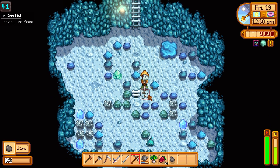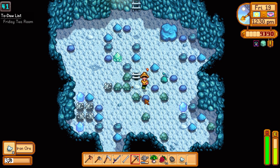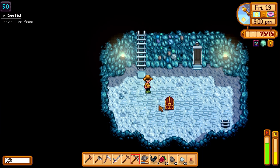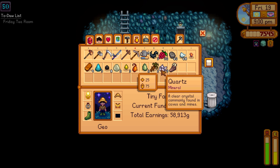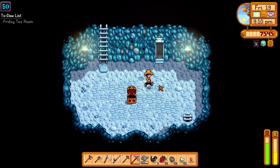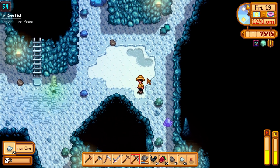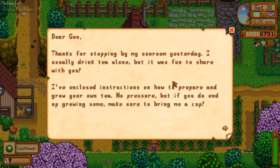We head back into the mines and find a huge amount of iron on floor 41 — a very lucky floor. A whole bunch more iron; this was a very fortunate iron day. We make it to floor 50 and get some tundra boots — I like to call these the Ugg boots, the boots with the fur. A whole bunch more iron, we blow up some slimes, and get level 4 farming as well as level 4 mining. Good day all around.